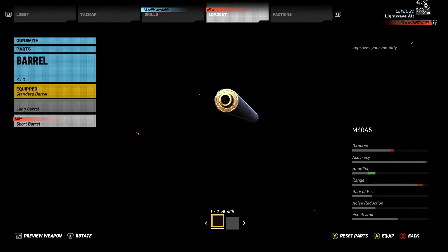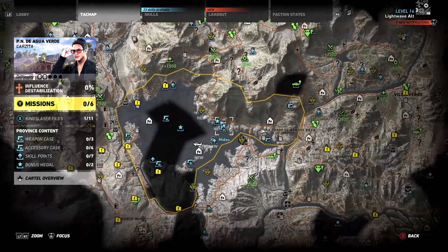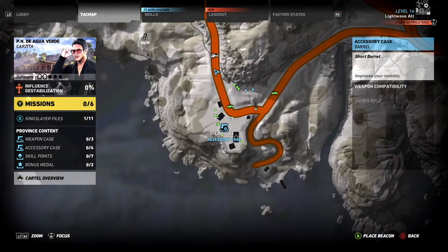The short barrel is described as improves your mobility. This can be found east of central Agua Verde in a cartel outpost. It's a tiny open outpost on the bend of a road with about half a dozen cartels including a lieutenant. The accessory case is inside the armoury.